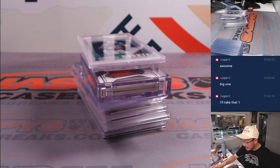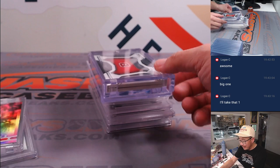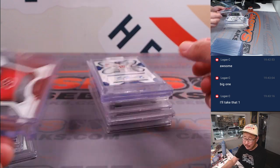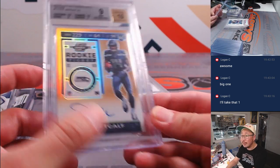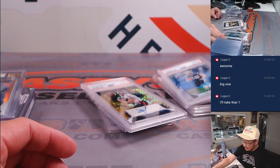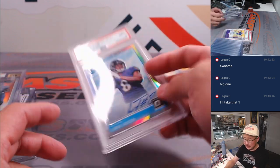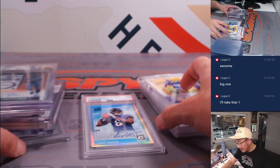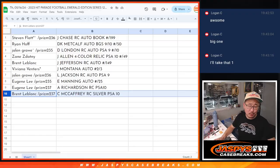And there you go, gang — let's show you all the hits. This is what you won, some nice stuff. Thanks everybody for getting in. I think we got some Hit Parade Baseball coming up a little bit later tonight — that's pretty much sold out, so stay tuned for that. This is the Emerald Edition too; Emerald Edition is also pretty excellent. We're going to see some Sapphire Edition in the baseball — I think that's a notch above this Emerald stuff. There you go, gang. Nicely done. Appreciate you. I'm Joe for jaspescasebreaks.com, and I'll see you next time for the next Hit Parade break. Bye-bye.